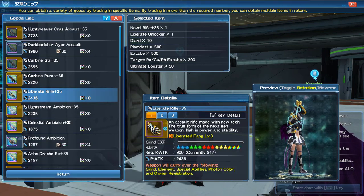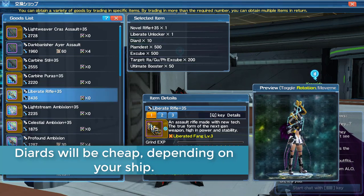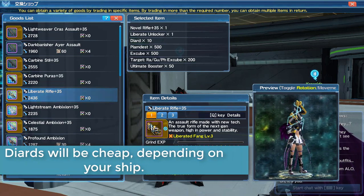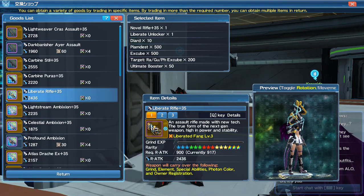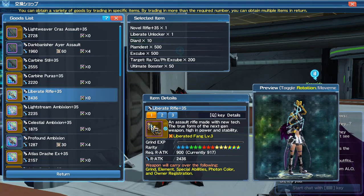Die yards are easy enough to get — you can either break down 14-star weapons or buy them. I bought ten for around 130,000 to 140,000 meseta, so it wasn't too bad.